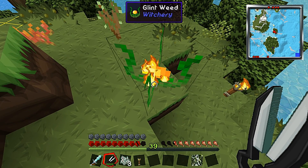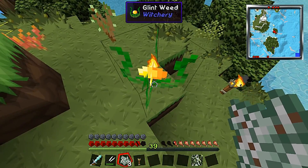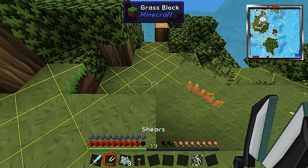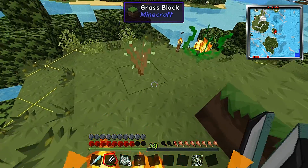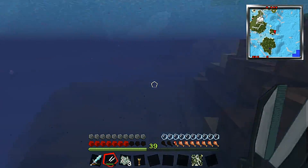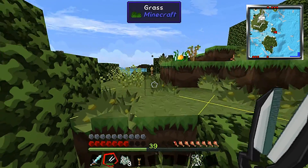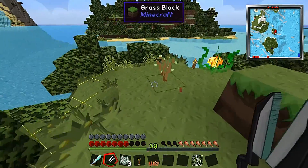Hey guys - I've been messing around with the mutandus some more and I created something interesting. I made this ember moss here which you have to pick up with shears. But watch what happens if you walk into it - oh, I'm on fire! Jump in there, cool off. Fantastic - I'm flaming! We'll immediately pick that up, we don't want to fall into that.